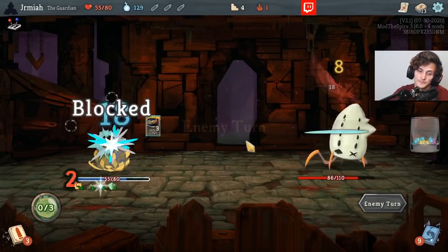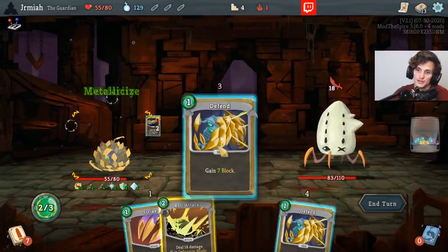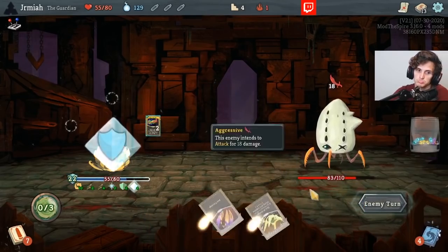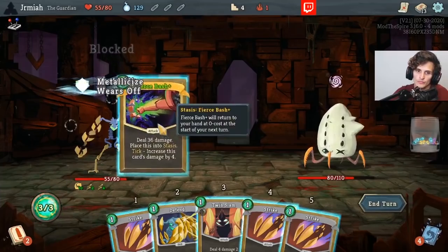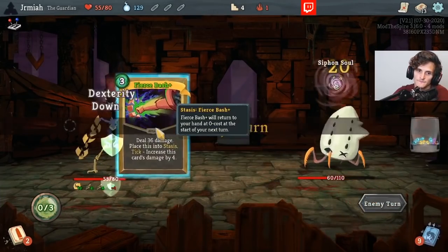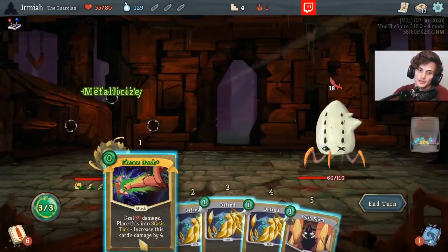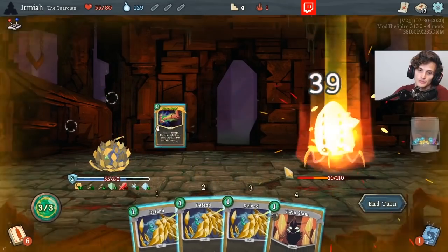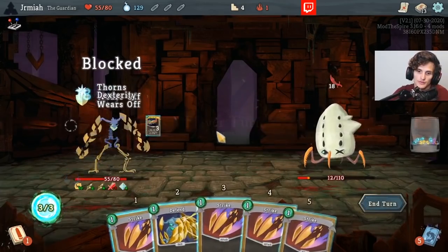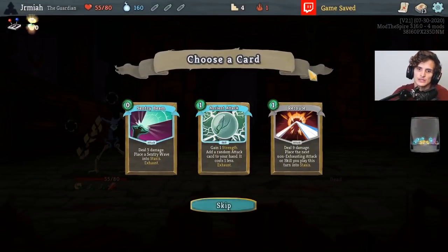All I've got to do is just block, because this thing is going to kill the thing for me pretty much. Next turn let's do some big damage. Beautiful, and we enter Defensive Mode while we're at it. Boom. Perfect Elite fight, quite literally.